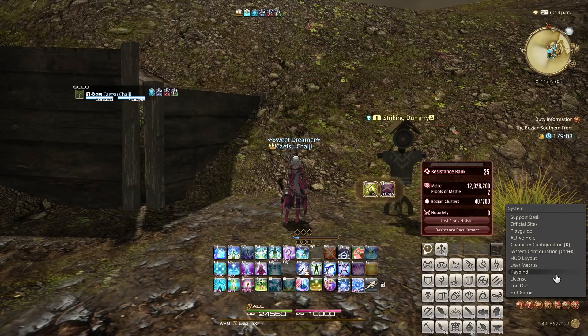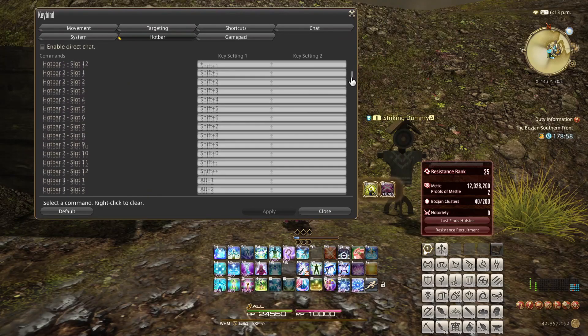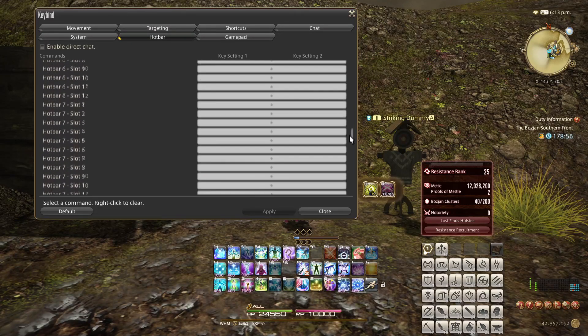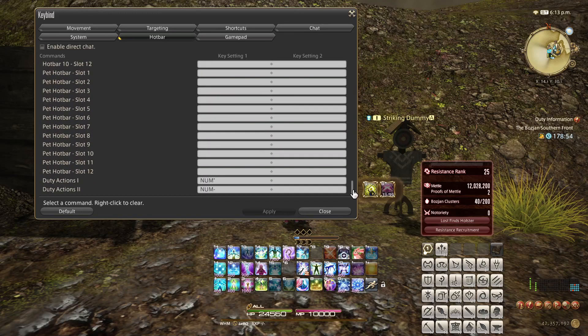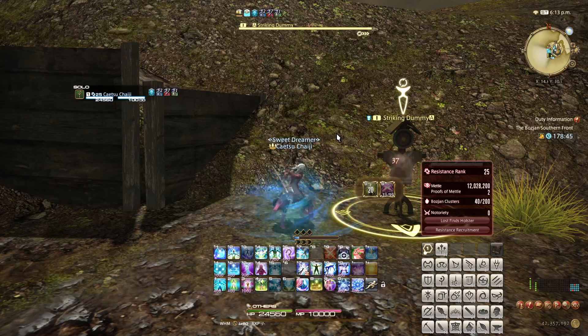Have you ever experienced content with an extra button on your screen that you can use as an action? This is called a duty action. Open your keybinds, choose hotbar, and scroll all the way down. Here, you can choose keybinds for these up to two duty actions, making it easier to access them.